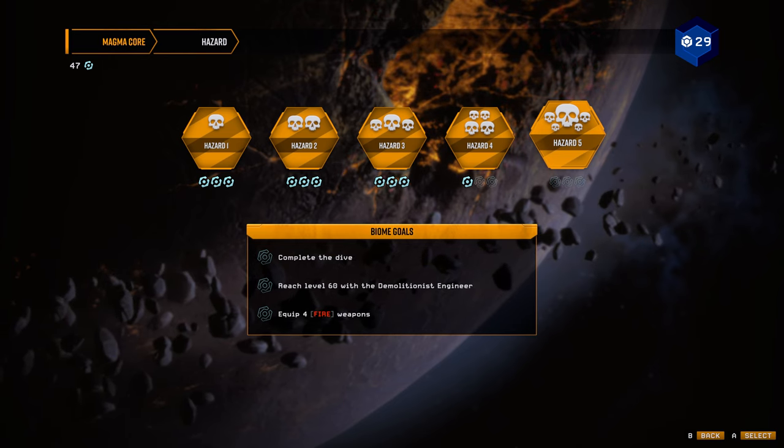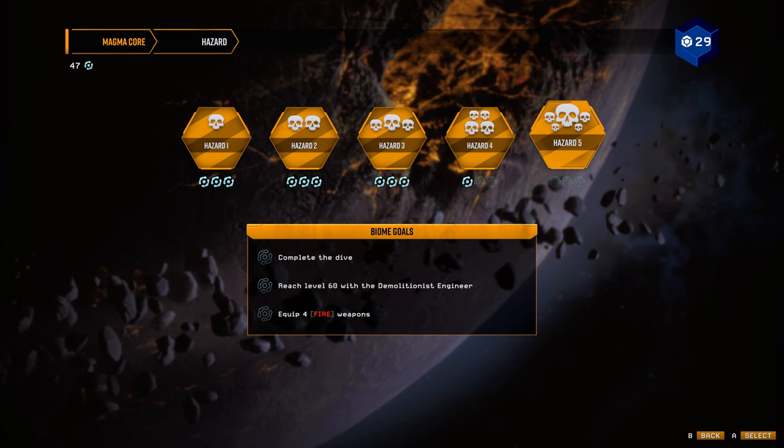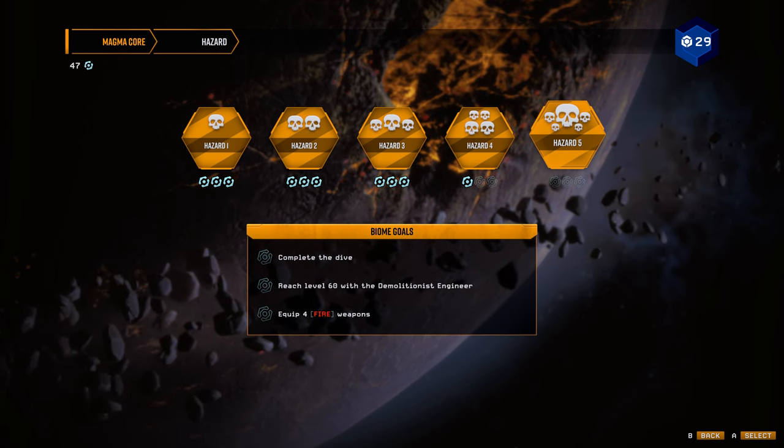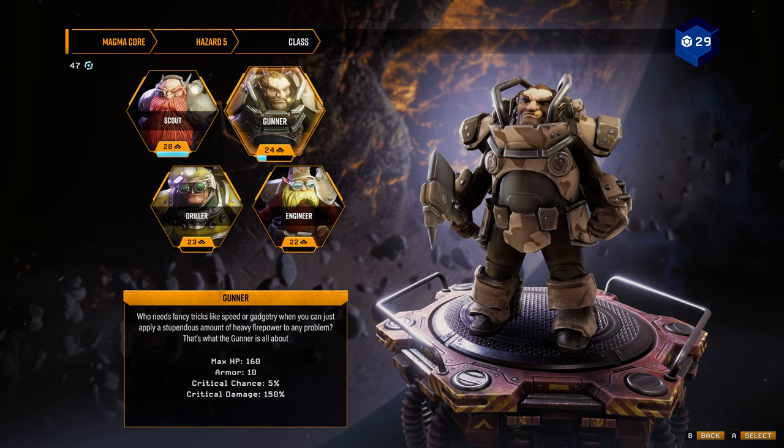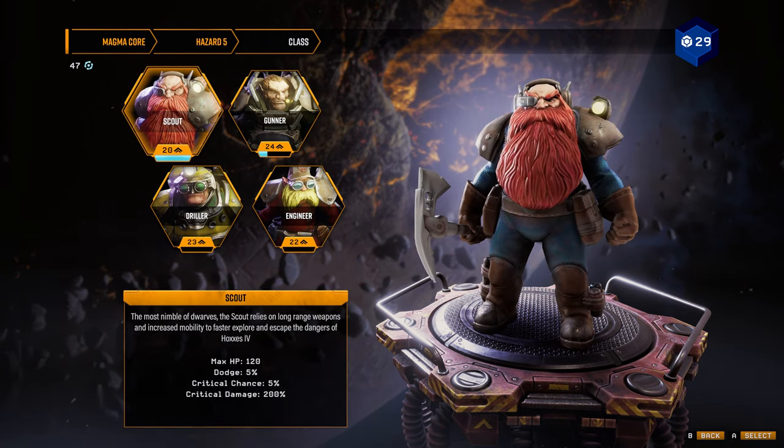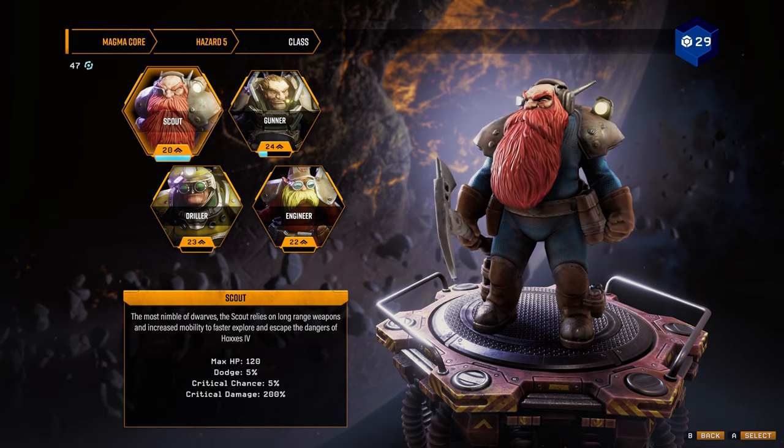There's also some goals to reach level 60 with the Demolitious Engineer — equip four fire weapons — but I don't think... nothing can go wrong! I don't think I'm going to do that. I'm going to take a shot at it with the Scout again, because maybe I can get them to 21.